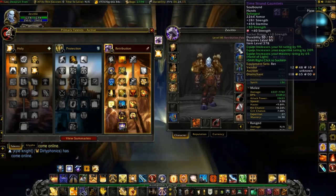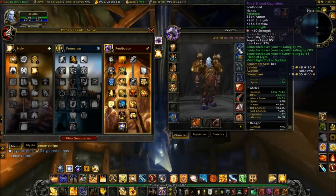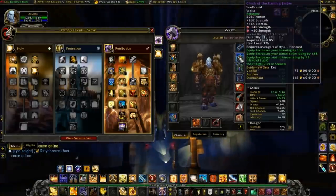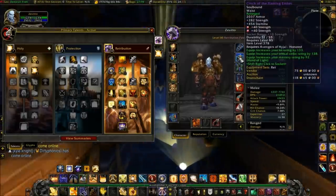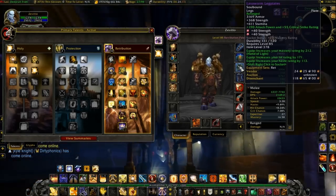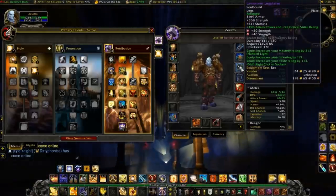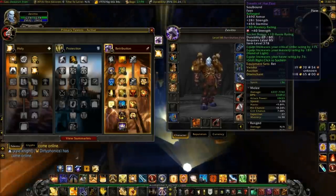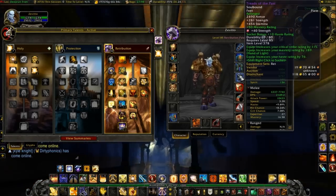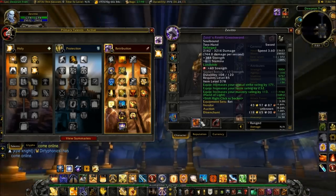For your gloves as well, plus 50 Strength. Don't forget to add a belt buckle — this will allow you to socket an extra gem. On your legs, I have 190 attack power and plus 55 critical strike rating. On your boots, plus 50 Mastery. And for our weapons, we should have Landslide.